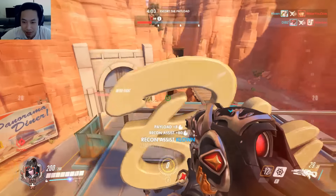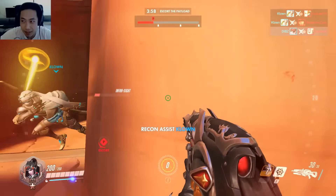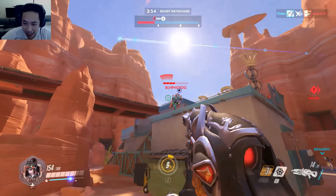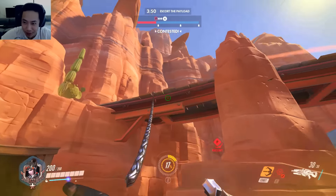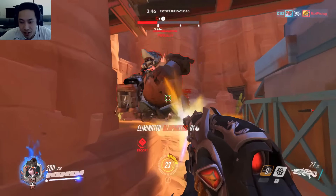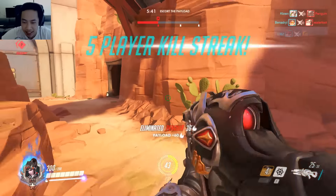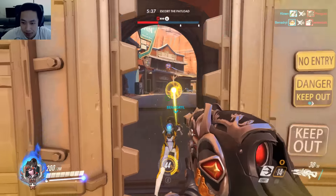Alright, it looks like we're able to just push this first point like nothing. We have Genji on our team. I'm trying to take down this Pharah — man, I really want to use my sniper rifle for her. Obviously Widowmaker is the counter to Pharah because of the range and the amount of accuracy you can shoot Pharah with in the skies. And it looks like we're just going to take off this Roadhog. Not bad, keep it up.